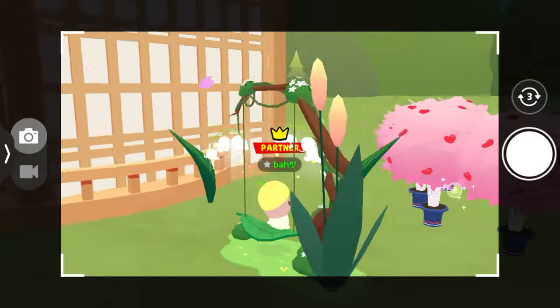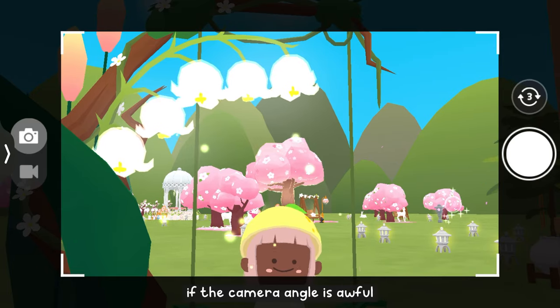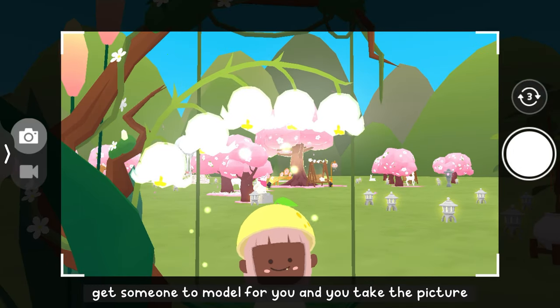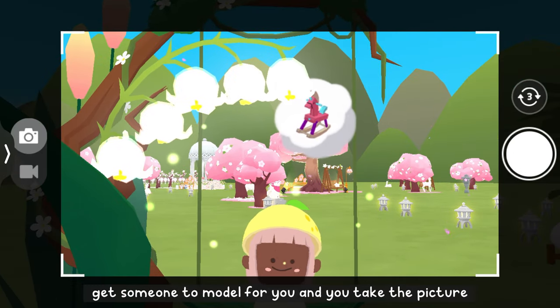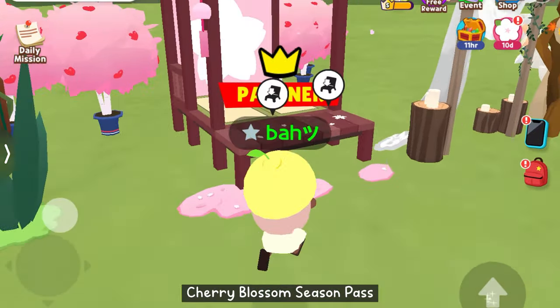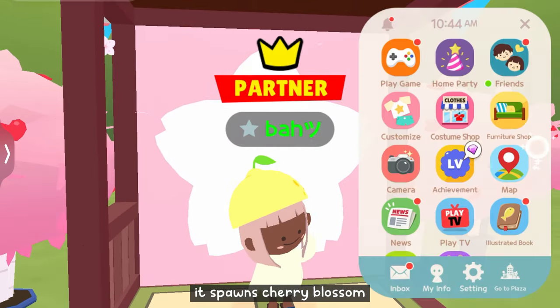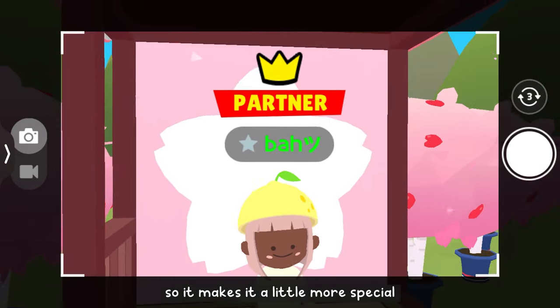If the camera angle is awful, get someone to model for you and you take the picture. Moving on — I got this pavilion from the 2023 cherry blossom season pass. You can take a picture here; it spawns cherry blossoms so it makes it a little more special.